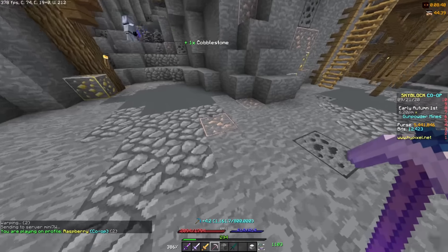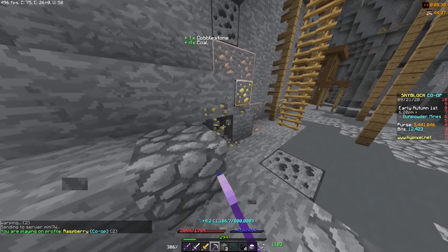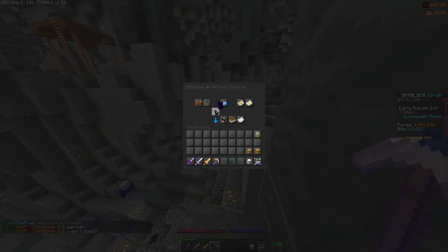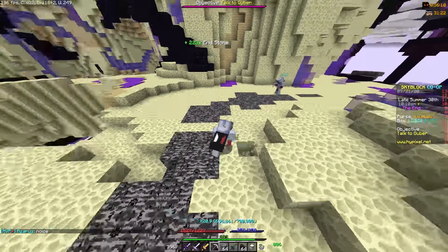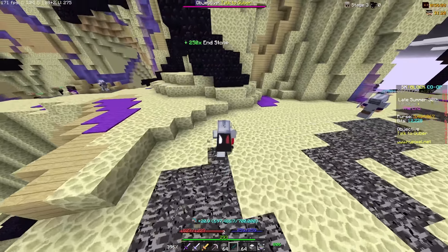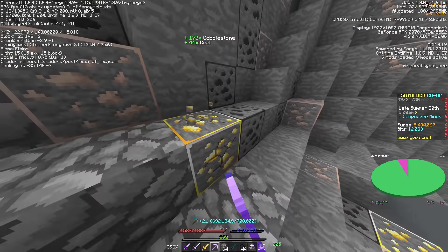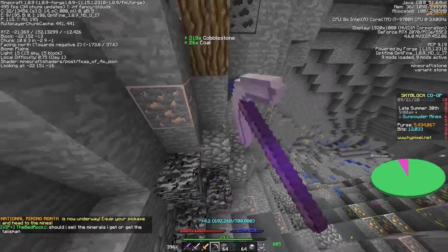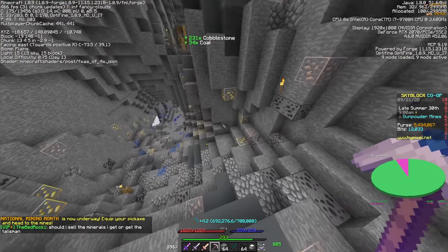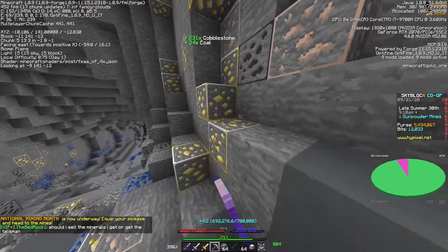How does it work? You mine ores outside of your island and get minerals just to sell them on the bazaar or craft mineral armor with them, which makes you a neuter — a really cool neuter. The best place to mine is the deep caverns because there's a lot of ores and not many people, and this spot in particular seems like the best because it has a lot of ores.